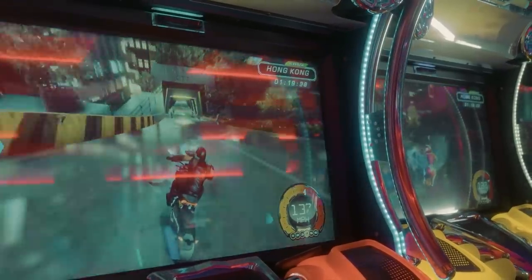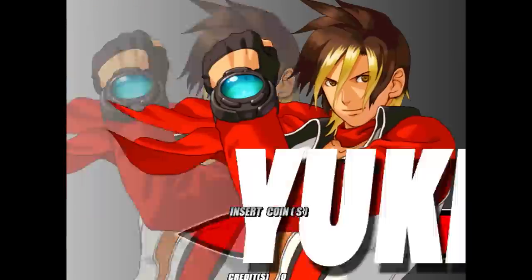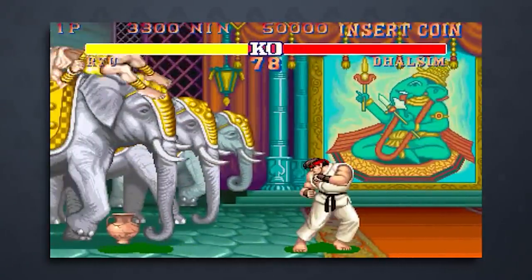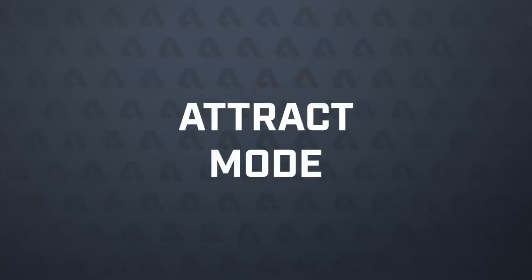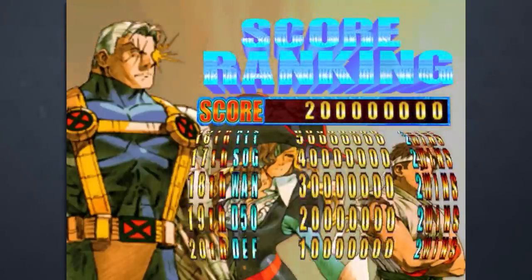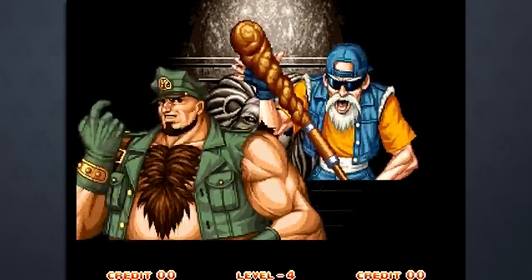The game announcer is calling your name. Before you're able to start playing, you're going to have to decide which cabinet is going to get your attention, and more importantly, your money. Any game not in use will have 'insert coin' flashing on the screen, often accompanied by a sound or a voice. What you might not realize is that these games are conditioning you to listen for these sounds to let you know that the game is available to play. This is called Attract Mode, which can be likened to a PC throwing up a screensaver after you've walked away for a few minutes. Attract Mode can take a number of different forms: a montage of gameplay, a scrolling list of high scores, or animated cutscenes designed to draw you in. The goal of Attract Mode is obviously to get you to walk over and try the game out.